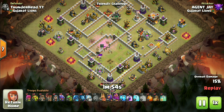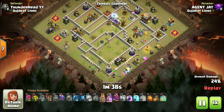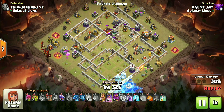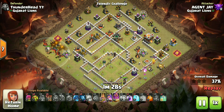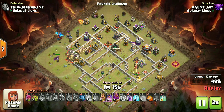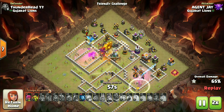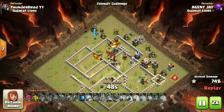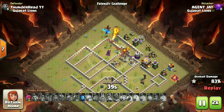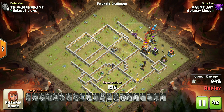All right, we can start the heroes now. Notice how I used baby dragons here to funnel our heroes to the multi-inferno. Zap that air defense as planned. Dragons are out now — electro dragon to keep them centered. The dragons will wreck the base when deployed in such a narrow path. Popping the CC is never an issue with this strategy — dragons can take down any CC on their own. The heroes did their job perfectly and now there is nothing left on the base to stop these flying beasts.